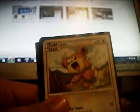Teddy Ursa, Interview's Questions, Dark Energy, Pupitar, Plus Power, Burn Tower, Fighting Energy, Dark, Fighting Energy, Urserang, Vampay, Pupitar, Dark Energy, Energy Retrieval, and a Pokemon Communication.